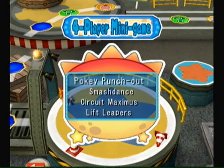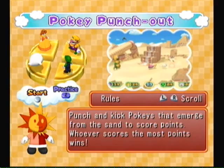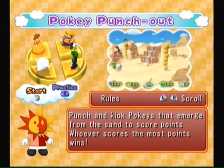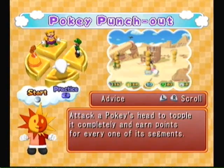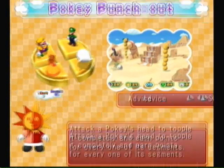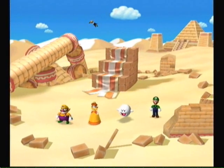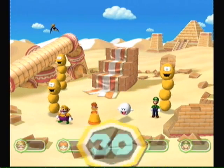Going to play a little Pokey Punch Out — a really fun and easy game. Punch and kick Pokeys that emerge in the scene to score points; most points wins. Move with the stick, jump, A to punch, B to kick. Attack a Pokey set to topple it completely and earn points for every one of its segments. I might not have a refresher since we've done so many games at once, so forgive me on that.